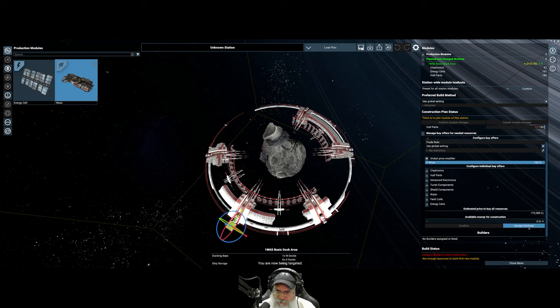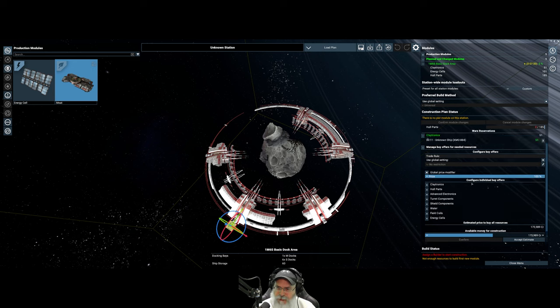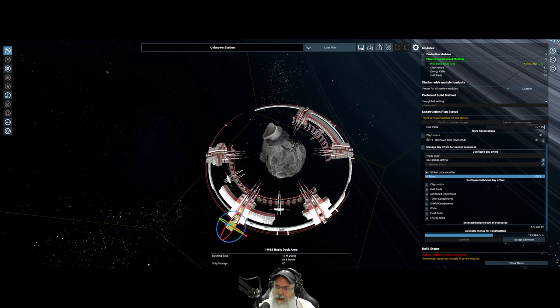Let's accept this estimate. Look at that - a ship's already going to come in and bring us our claytronics. That'll take care of the resources; we just have to figure out how to assign a builder. We could fly around and look for one, or we can keep an eye on the area our satellite's in. It would behoove me to buy some satellites and start putting them down anyway.